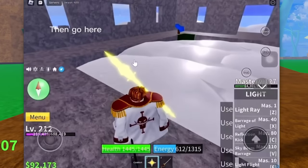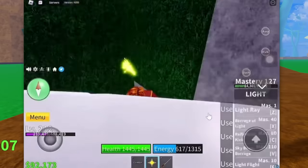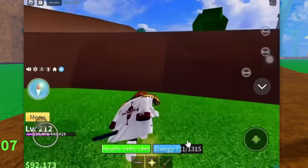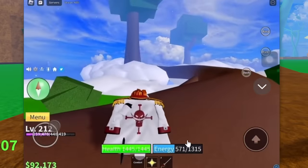You gotta go up here - I think you're going to this third thing. Now you gotta go below this cloud. So he's just gonna go over here, and now he's at a big tree - the third layer, I think. Yeah, on the third tree.